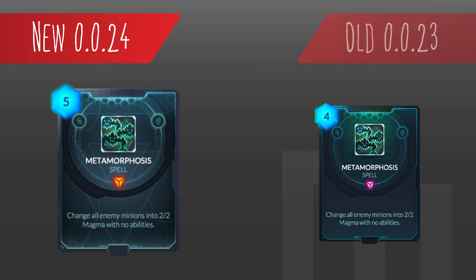Metamorphosis has been changed from a 4 cost to a 5 cost. This is a super strong card — I've got a few videos showing you its devastating power. Using this with a combination of Plasma Storm, which destroys any minion with 3 or less attack, you can really flip the tides of battle. Granted, it's upped in cost, so it'll be more of an ace-in-the-hole, last-minute game type of thing. But it'll still be used for what it was designed for. They just made it to prevent it from being cast earlier on.